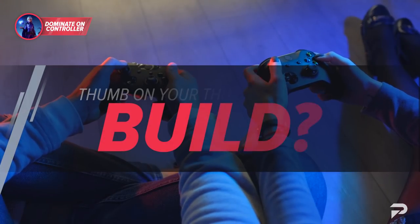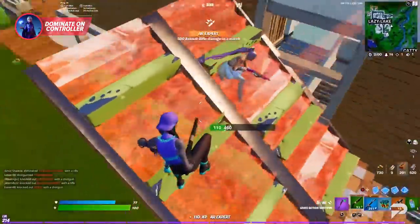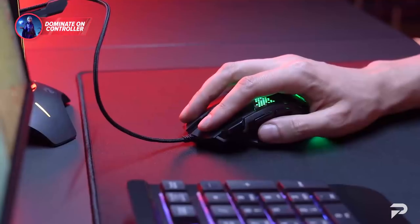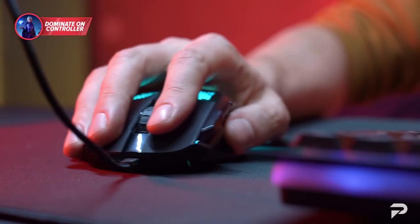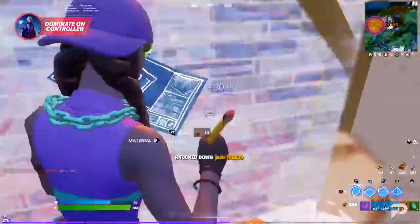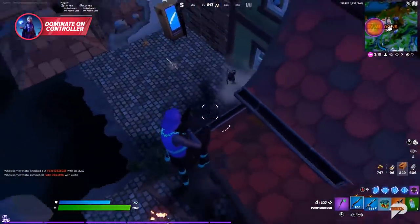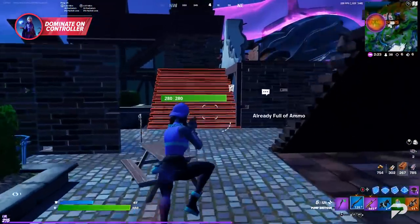One tip that goes hand in hand with playing claw is to never take your thumb off the stick. In Fortnite you need optimal movement and split-second reactions. When you're not using the thumbstick it can be easy to move it away, but mouse users have the advantage of using their whole hand to look around, leaving fingers free. Train yourself to always have your thumb where it needs to be.